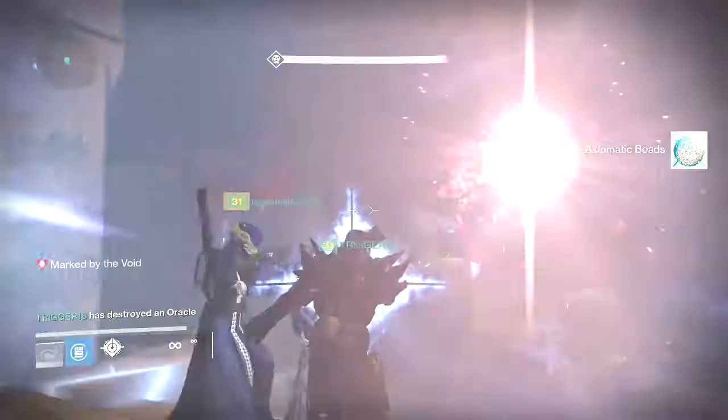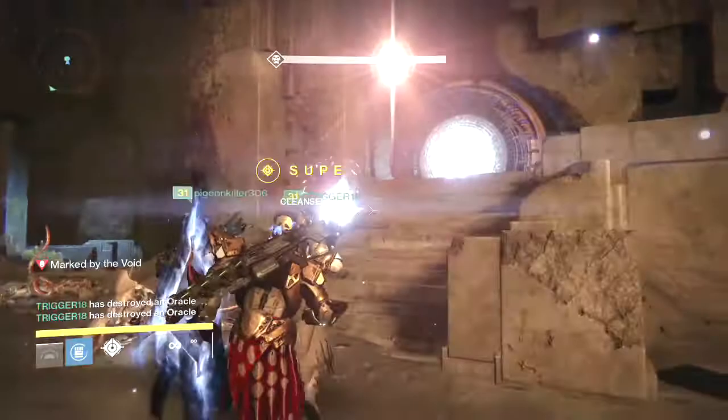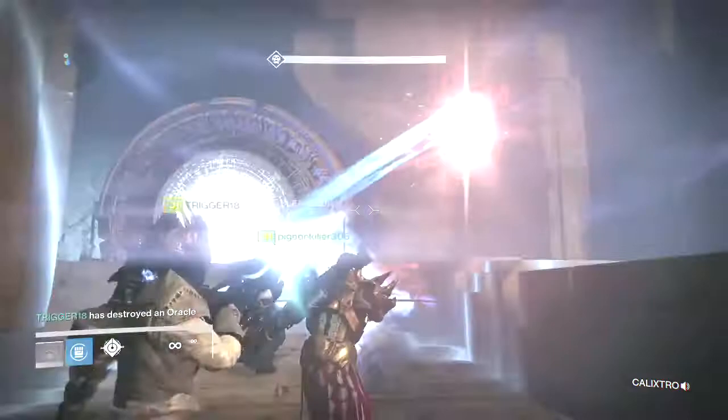Meanwhile the people outside are constantly killing supplicants on both sides of the map to keep them trimmed. You do the cleanse with the left bumper; I attack the enemies with the right trigger and the right bumper. The people on the outside need to be taking down the supplicants as fast as possible so when you're leaving the pad in the middle you're not launching yourself to death.